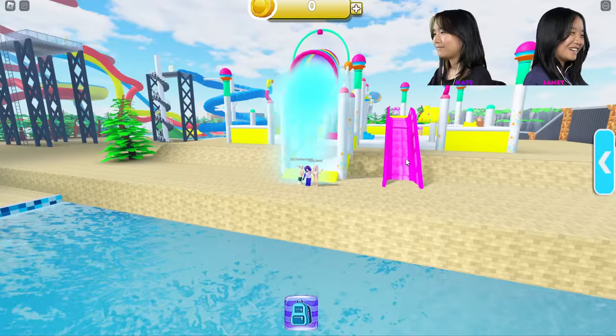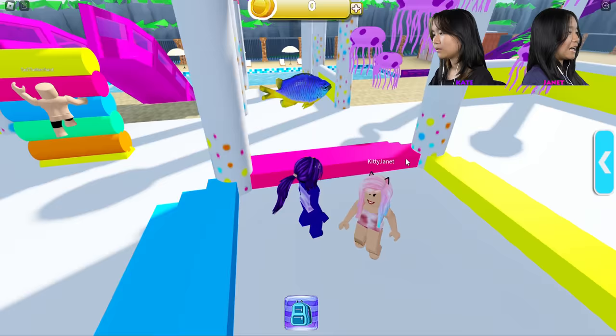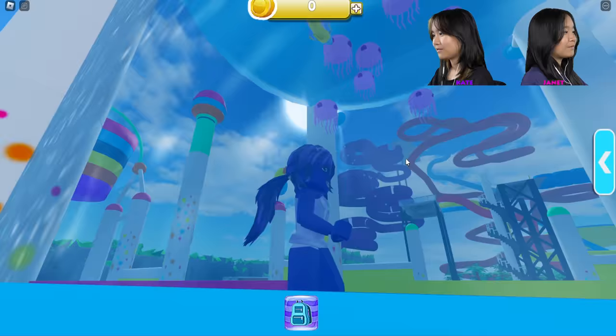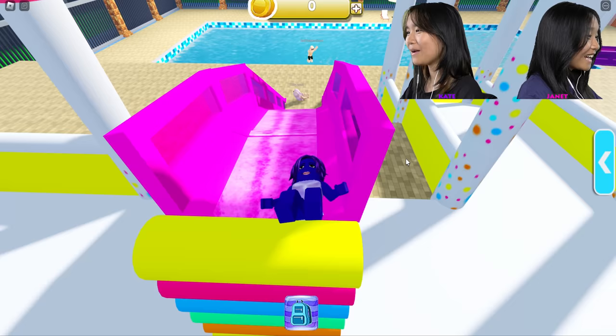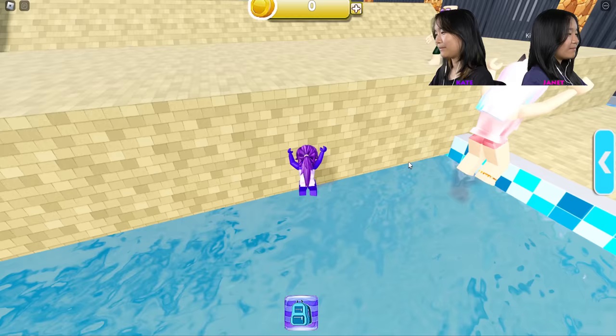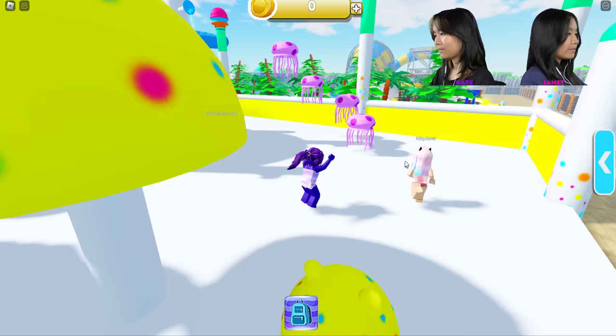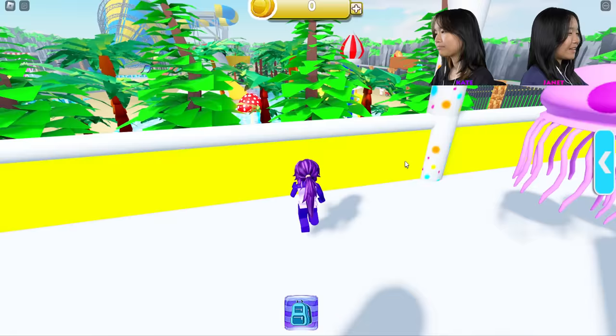This pink slide is so dangerous! Oh my gosh, there's a jellyfish — that's not safe! What is this? You literally hit the floor before you hit the water. I think it's supposed to go here. Help me up! Come to the side. Oh, you can jump on these jellyfish — I bet these are really safe. And then you fall and crack your head and die.